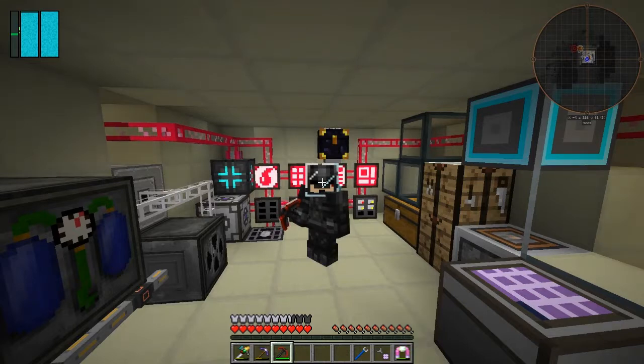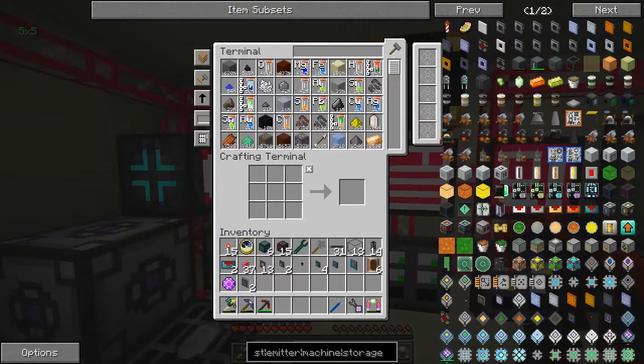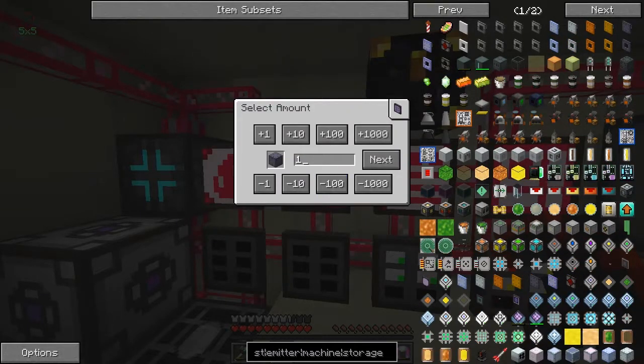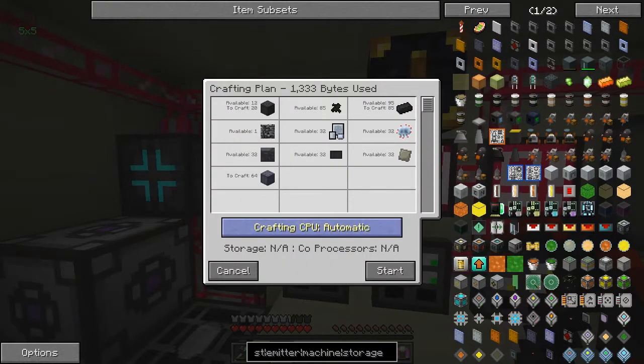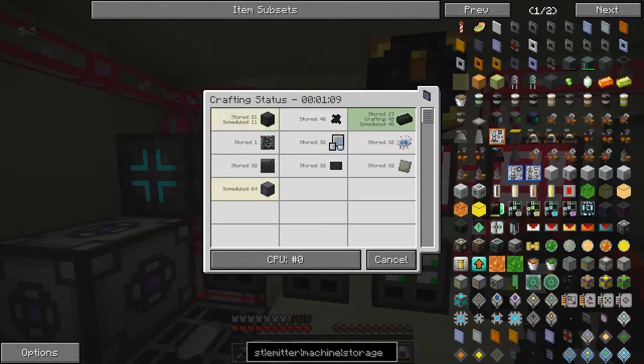Hello everybody and welcome once again to Galactic Science 2. In this episode we should quite easily be able to do the steel hull, because the dust has been coming in quite fast. So let's do that first. We've got all the ingredients in here so let's start that off — we've got the 85 dash so that'll be processing now. Fantastic.